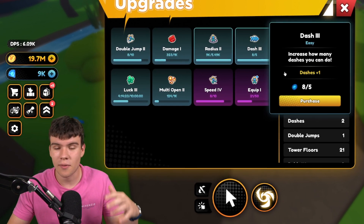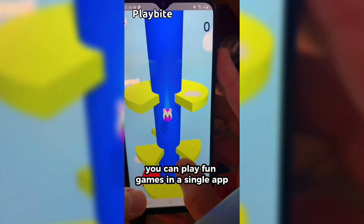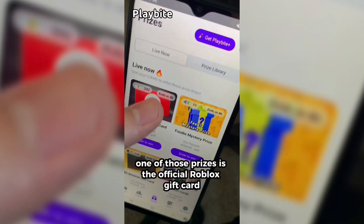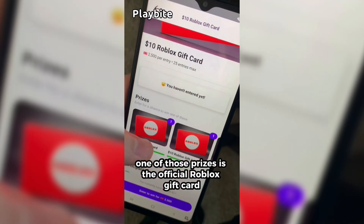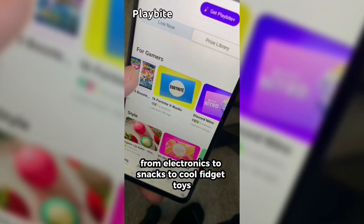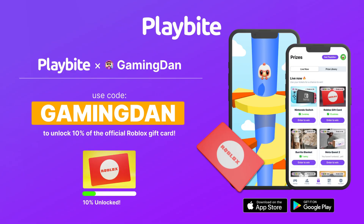Before we do, if you are ever in need of Roblox, go ahead and download this app called Playbite. It's like an arcade on your phone where you can play fun games and win prizes. One of those prizes is the official Roblox gift card. You can also win electronics, snacks, and cool fidget toys. Download Playbite today, linked down below, and use code GAMINGDAN. By doing so, you'll be 10% of the way to earning your first $10 Roblox gift card.